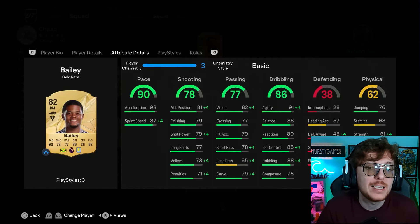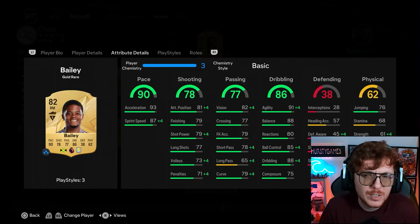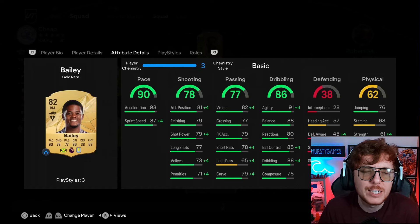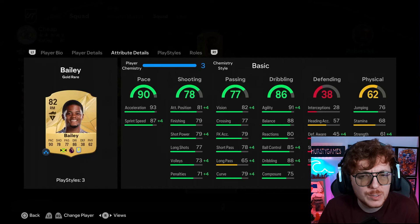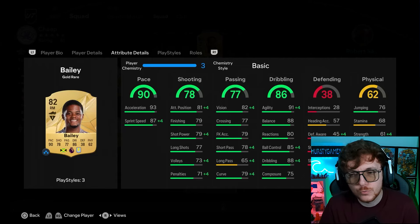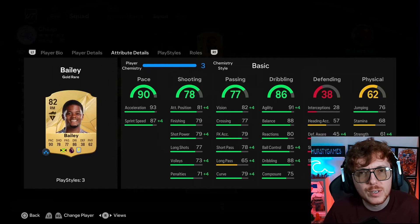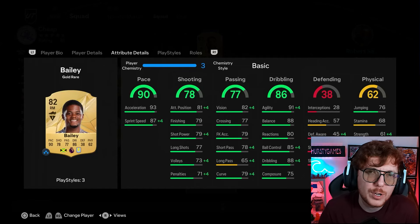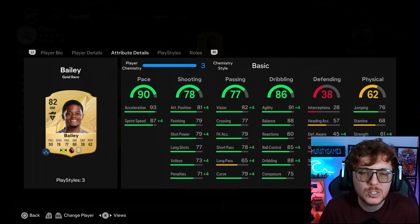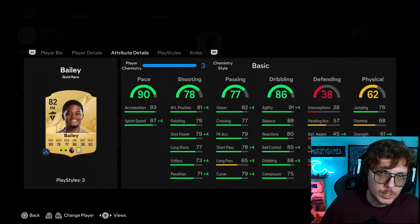On the right hand side I've gone with Bailey. He's a really good starter card and surprisingly cheap - 90 pace didn't drive his price up much. Slap Deadeye on this card and you're laughing: 90 pace, 85 shooting, 85 passing, 86 dribbling - phenomenal stats. The stamina is a touch low so if you're heavily winger-dependent you'll probably need to bring someone on around the 70th minute, but he'll do you a great job.